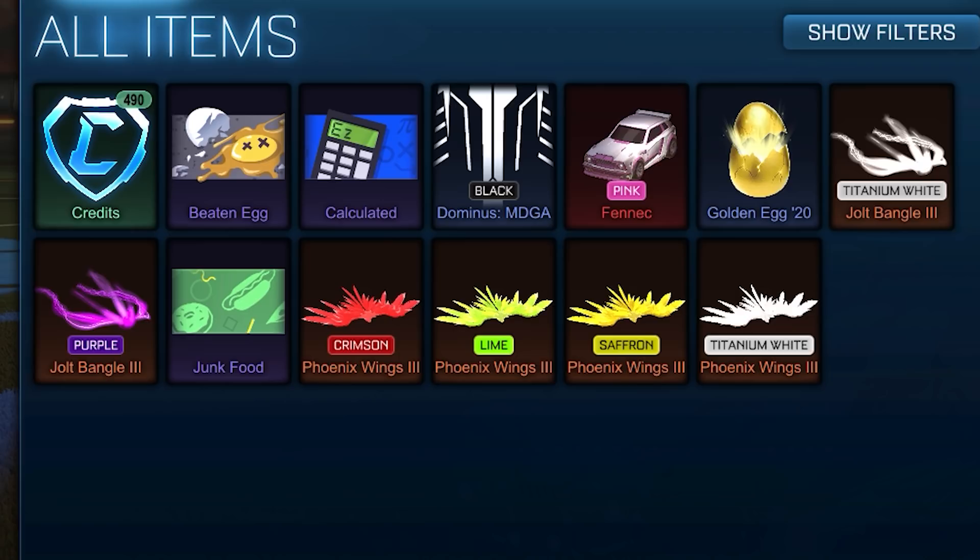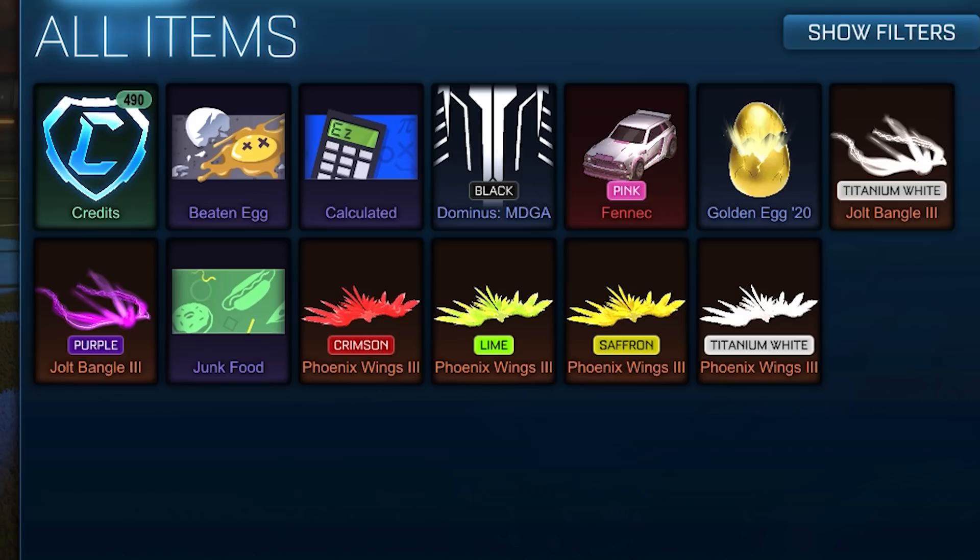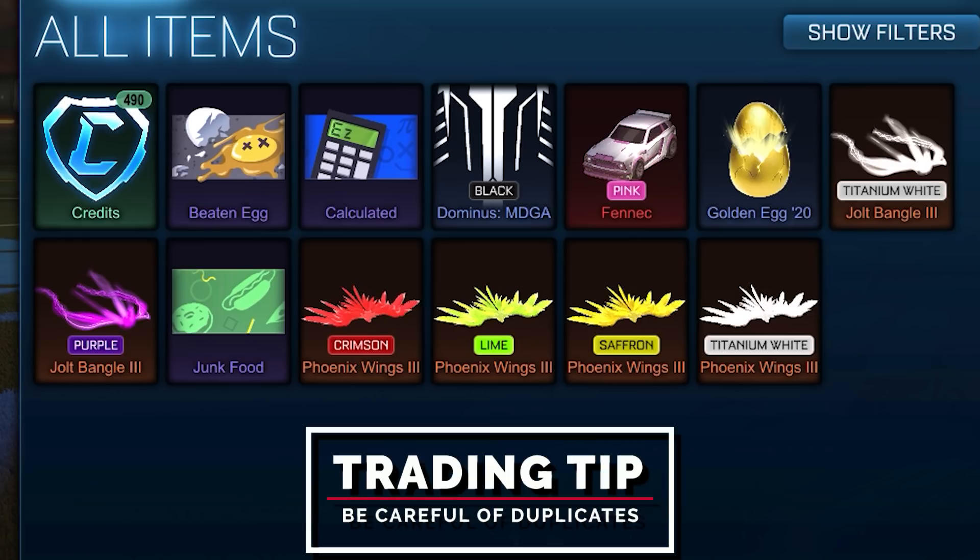Let's take a look at our inventory at the end of this episode. Tallying everything up, I think we're looking at around 2,200 credits. The Titanium White Fennec has dropped slightly on PC to around 2,800, so we're very close to our target. A couple of things to keep in mind: we've been stuck with that Black MDGA decal for quite some time — it's a specific decal for a specific car, so there's not much demand and we'll need to keep dropping the price. The rest of our items are all pretty popular, so they should be easy to sell. Also, I've been avoiding duplicates in this trading series. Having duplicates means you can only get offers for one of them, especially when looking for item overpays.